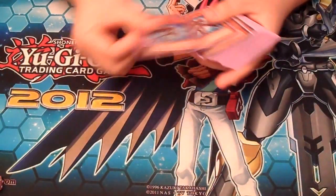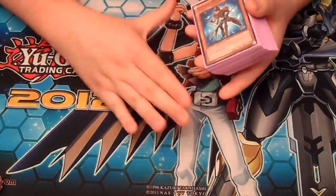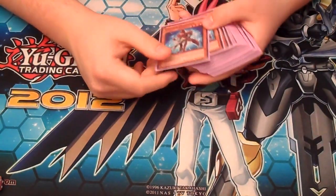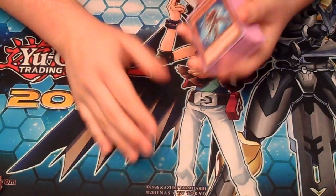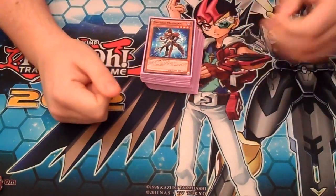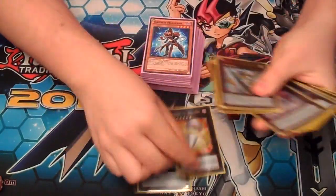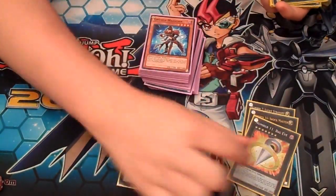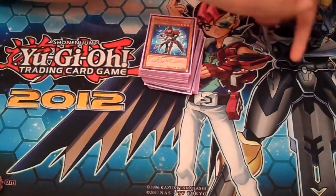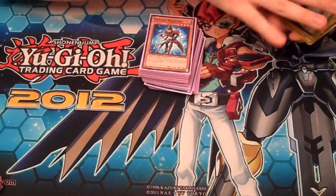What's up YouTube? This is Evan. I did the Yuma deck for this week's duel. Let me just briefly go over what I decided to put in the Yuma deck. The goal, obviously, is to get into the Numbers cards like Utopia, Big Eye, Shockmaster, Lucky Stripe, and stuff like that. Leviathan as well. So you're going to want to get into your Numbers as often as possible, because that's really what Yuma focuses on.